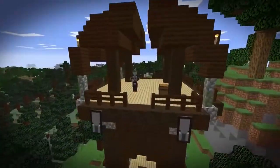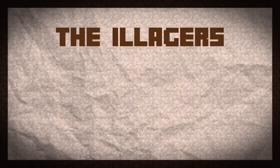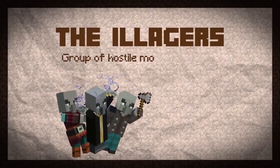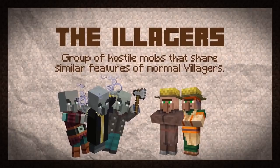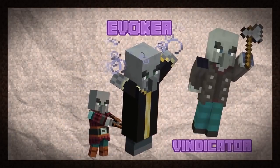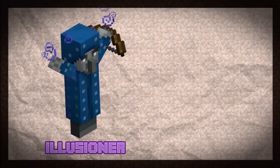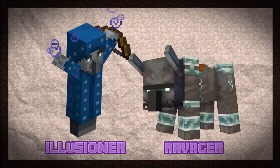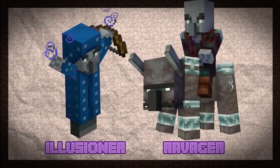But to understand why, we first need to understand who the Illagers are. Illager is the classification for a group of hostile mobs in Minecraft united by the fact that they all share similar features to normal villagers. The Illagers consist of magic-using evokers, axe-wielding vindicators, and crossbow-slinging pillagers. There's also illusioners, who don't spawn naturally in the game, and the ravagers, which are just the big ugly beasts that the Illagers ride during the raids.